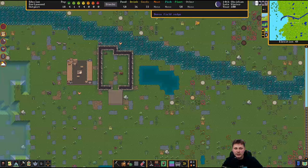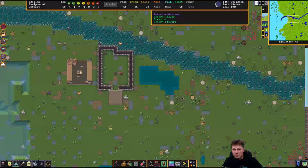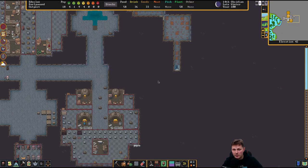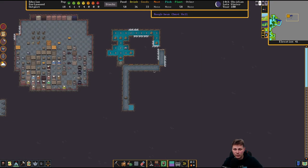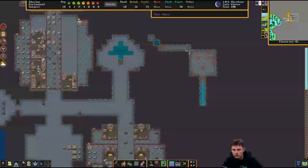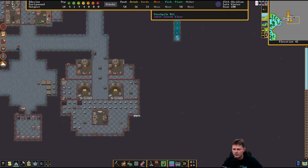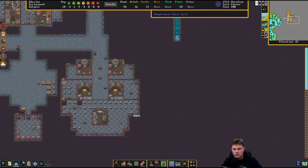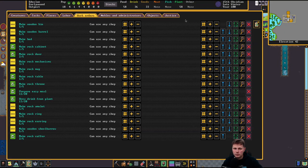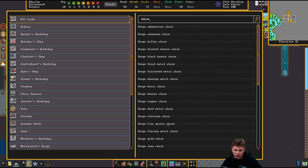It seems like this is doing its thing now. I'm a bit bummed though, because we can't really use this. But we will see water in here. There we go — new water. And we still need to make a chain. We can make a chain in here then. It's forging — yeah, it is forging.